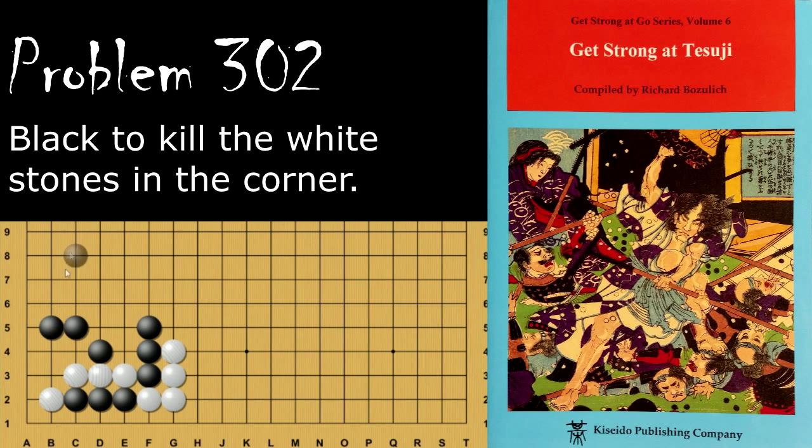Problem number 302: black is looking to capture the white stones in the corner. Black's move is to cut — cutting is very important. You really only have three candidates, because if you do anything else and don't take a liberty off of white's group, then white will take a liberty off of black's group and black will lose the capturing race. The best move is for black to cut.